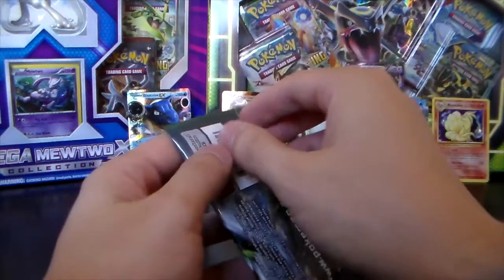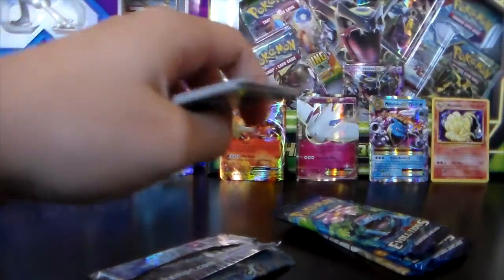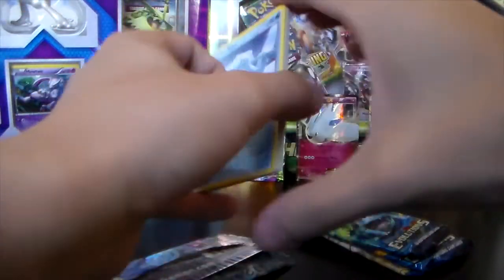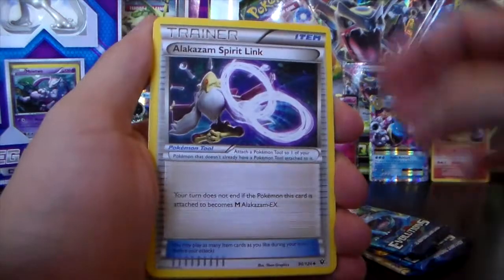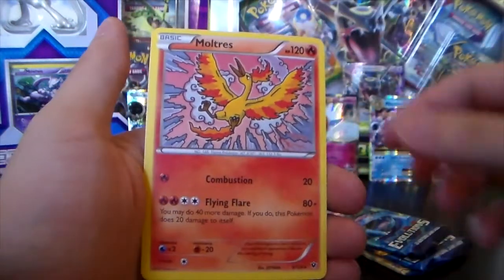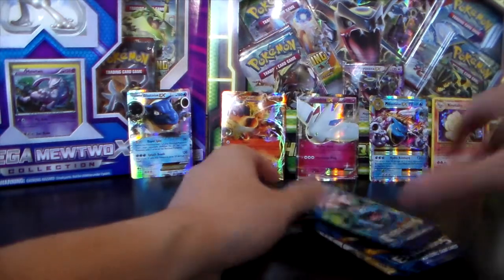Let's start with Fates Collide — maybe for once we'll get a good card from it. We've got Seel, Burmy, Larvitar, Bronzor, Minccino, Alakazam Spirit Link, Fairy Drop, Weezing, Mr. Mime, and a Moltres. I like the art on that Moltres — that's one I might actually keep, even though I'm not collecting Fates Collide.